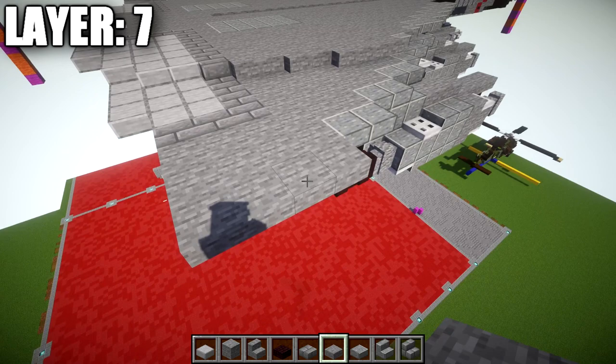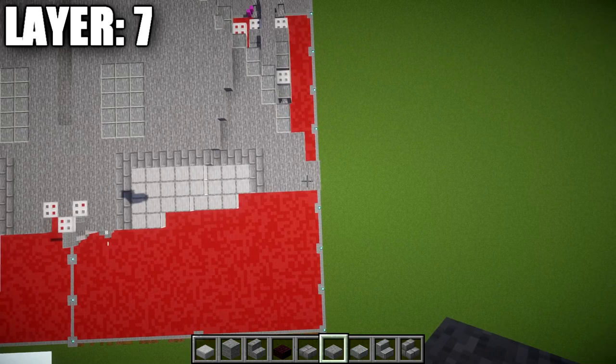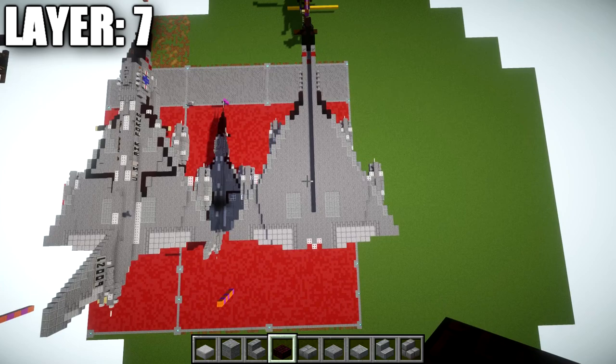That right there will do it for the wings. Here's what it looks like from up above with layer 7 complete — the shape is really starting to take form. Let's go ahead and move into layer 8.